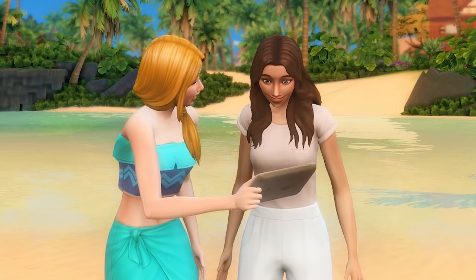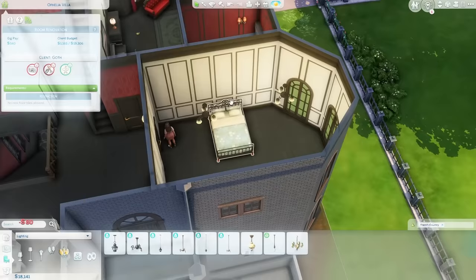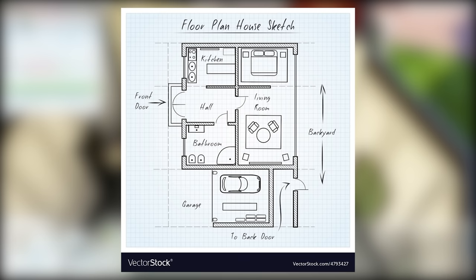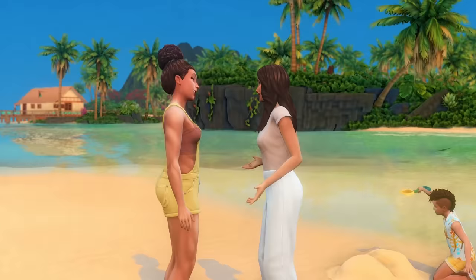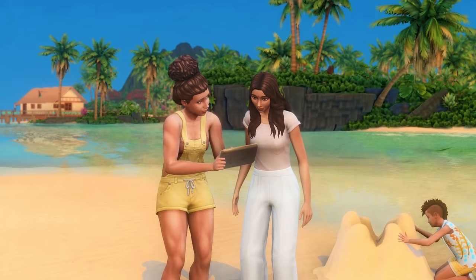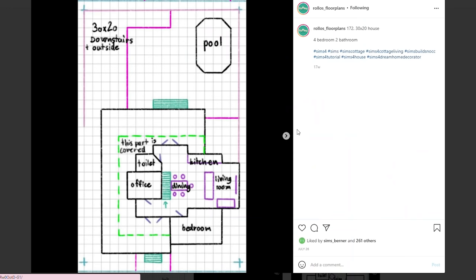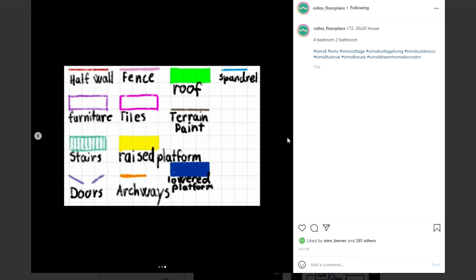I'll be introducing three ways you can plan your floor layout. The first is recreating an existing floor plan — literally grab a floor plan online, from a magazine, or if you have one lying around. There are a lot of pre-made floor plans out there, and if you're a beginner, this is helpful in understanding the flow of a house. I recommend checking out Rolo's floor plans on Instagram. They make pre-made floor plans for Sims 4 builds using the grid squares as a unit of measurement, and they've made plans with furniture layouts for different lot sizes.